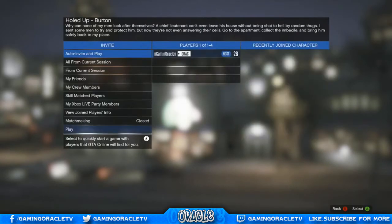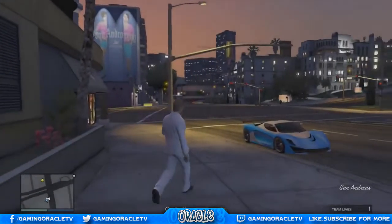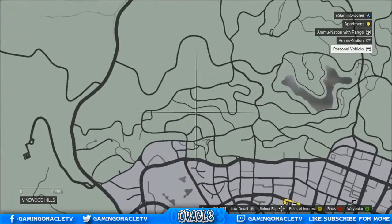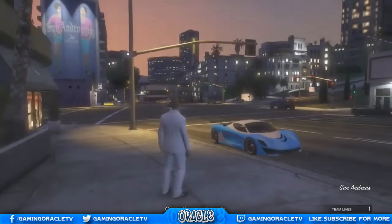Pretty much just have your friend leave, then set the difficulty to easy and start it up. You don't have to do anything different — just play through it as you normally would. At the beginning, you do want to waypoint the location I'm going to show you right now, as this will be useful further on in the glitch and will make it easier to do.